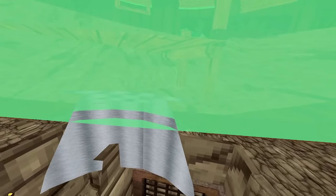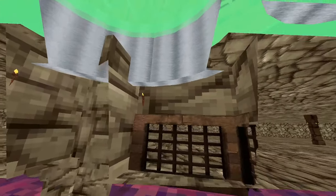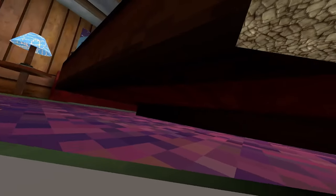You want to go underneath the platform, go right here, and just wait until these things open. Just like that it's going to open up to drain everything, and it's going to take you right here. Then you want to go down and go across here — just like that, that's how you get tiny.